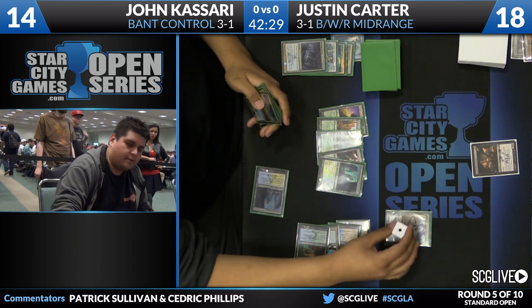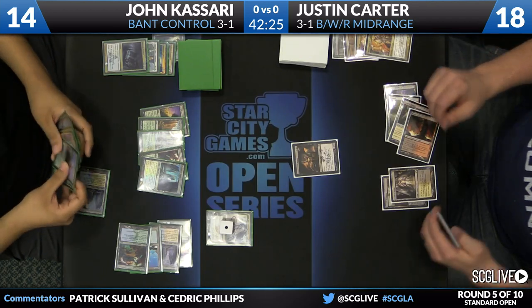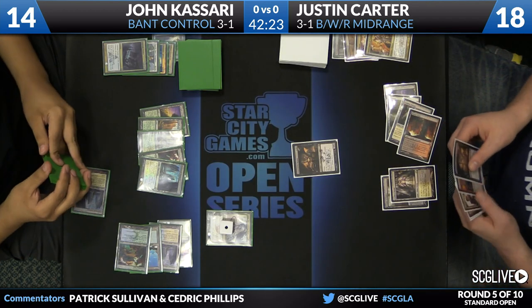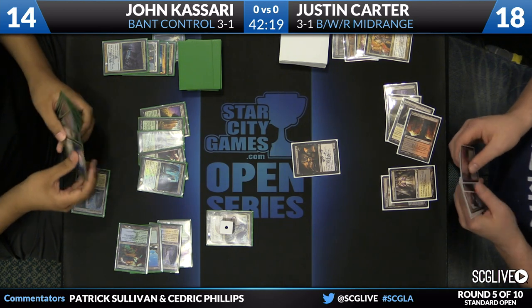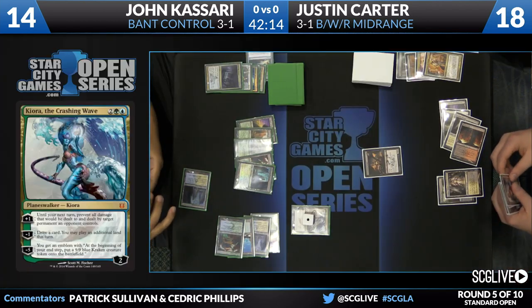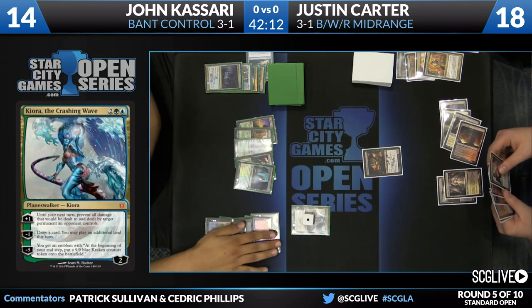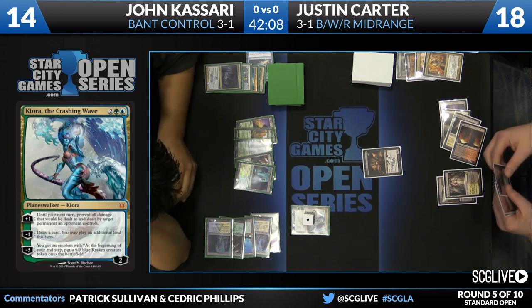And there's a Kiora. Kasari's going to use the minus ability to explore, revealing a Courser of Kruphix. Kasari is playing with Sylvan Caryatid as well, so he has a Mana Ramp into planeswalker element. He can also ramp into Plasm Capture, which allows him to ramp into large Revelations.